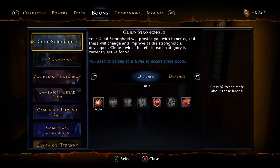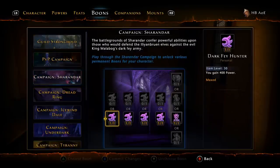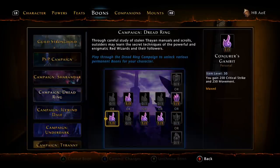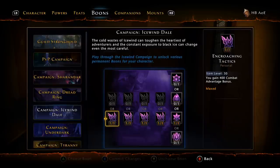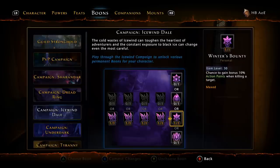Moving into boons — if you are in a guild, take the power boon and the Lifesteal boon. For Sharandar, take the whole bottom row: Dark Fey Hunter, Fey Precision, Elven Haste, Elven Ferocity, and Elvish Fury. For Dread Ring, take Conjurer's Gambit, Evoker's Thirst, Forbidden Piercing, Shadow Touch, and Rampaging Madness. For Icewind Dale, take the whole bottom row again: Tactics, Refreshing Chill, Sleet Skills, Cool Resolve, and Winter's Bounty.